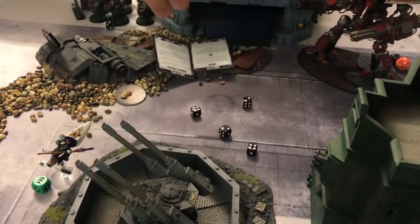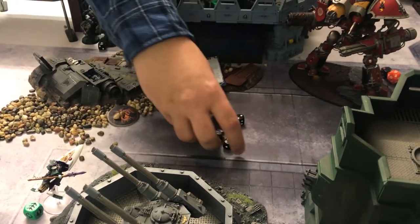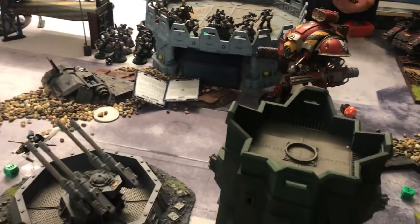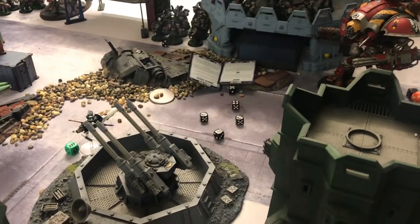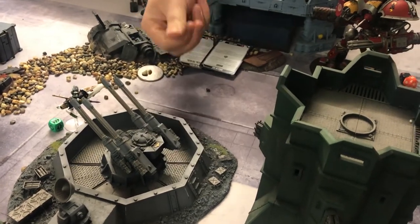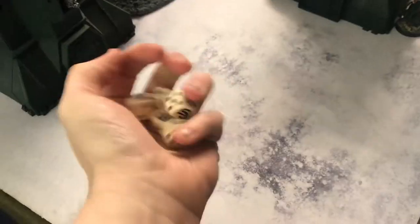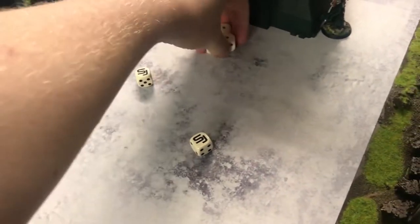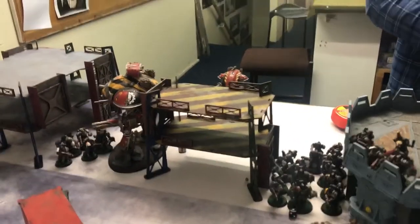Shooting the Armager against the Dark Reapers — four D3 shots to begin with, coming out to six shots. On the increase, needing fours, one misses. Strength seven, toughness three — needing twos. That's five wounds. Five saves minus one — three of the Reapers go down. And time warping again for Luke — I'm going to start putting a limit on how many time warps he can have per game. He's gone back and declared the heavy stubber into the bikes, killing one biker.